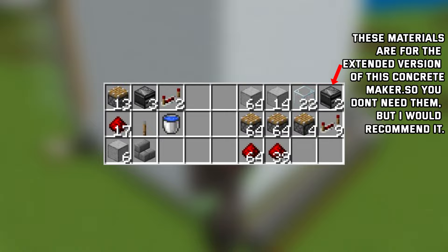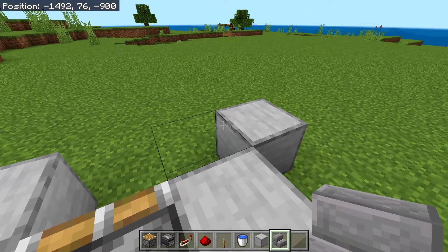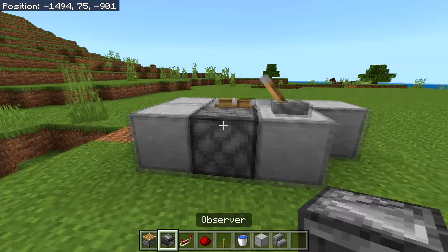The first step is to place yourself two blocks, then place a piston on the back block. Place the block under the piston and the block right here. Look at this block and place a staircase like this, then waterlock the staircase — the water should flow out. Place a lever on top of this block, flick it, and the piston will extend and stop the water.